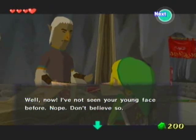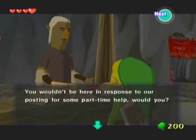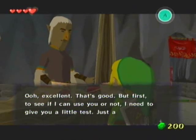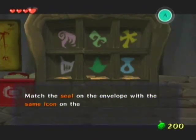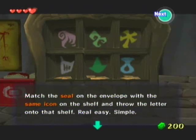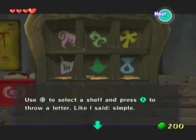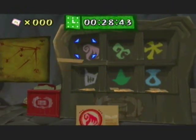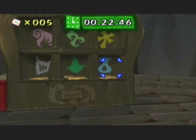Well now, I've not seen your young face before. You wouldn't happen to be here in response to our posting for some part-time help, would you? Sure, why not? Oh, excellent, that's good. But first, to see if I can use you or not, I need to give you a little test. Match the seal on the envelope with the same icon on the shelf and throw the letter onto that shelf. Real easy, simple — just like shooting fish in a barrel. Is that clear? I guess. This is timed? What?! Crap. Come on, real jobs aren't timed. Well, they are, but they're timed for the sake of the employers, not for the sake of the employees.